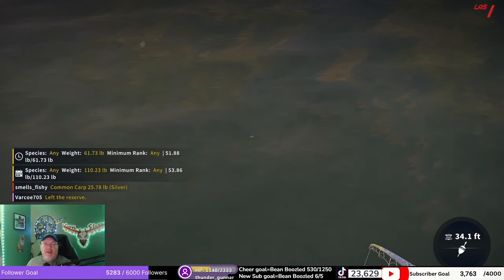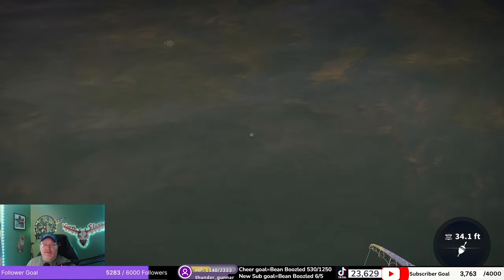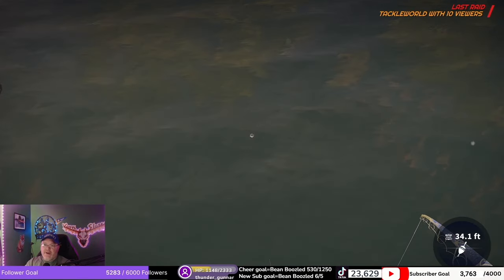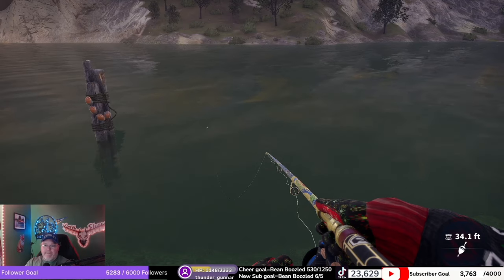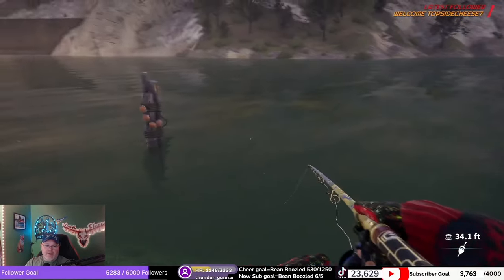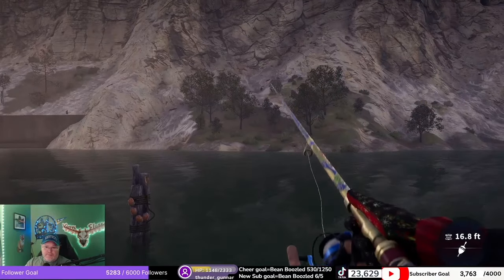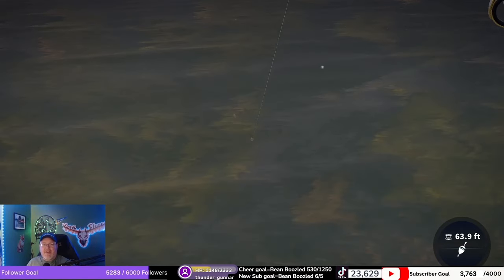Oh, come here — look at that fat boy! That's got to be a diamond. Come here! I bet I've got a small one from somewhere swimming over. That has to be a silver or above — I think it should be a diamond, it looks huge. You probably got somebody swimming from far away to get it. I've got one coming in from off the map. That thing looks huge — I'm cutting the line and recasting. I think I got him now.